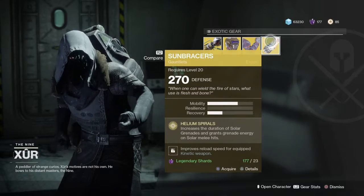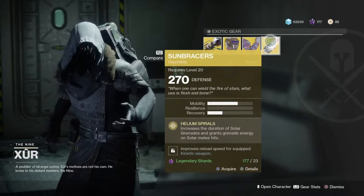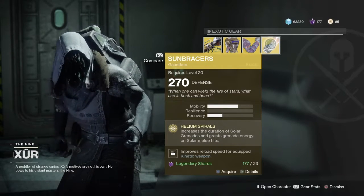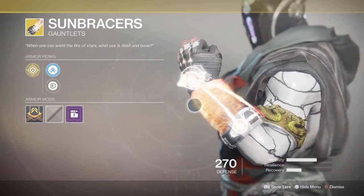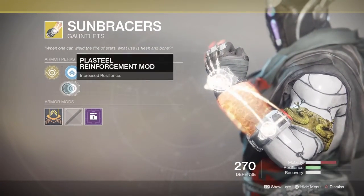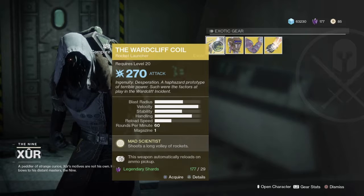The Sunbraces — these are new ones, because I know the Sun Breakers were exotics in Destiny 1 but these look quite similar. The perk Helium Spirals increases the duration of solar grenades and grants grenade energy on solar melee hits. They actually look pretty damn cool — basically flowing fire on your wrist. You can have them with one mobility, one resiliency, and one recovery. This is pretty sick loot — get the Wardrift Coil, guys.